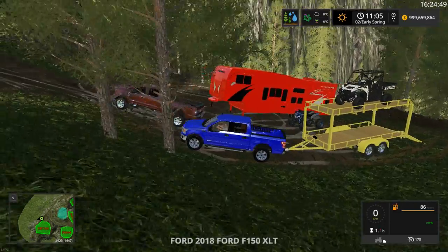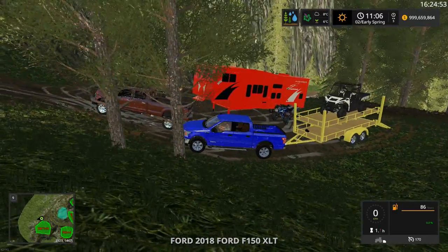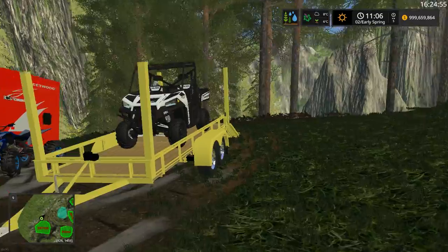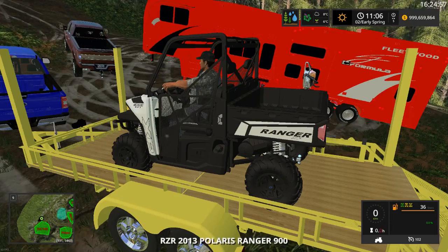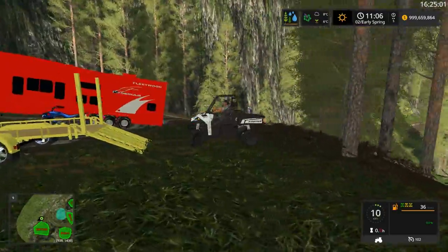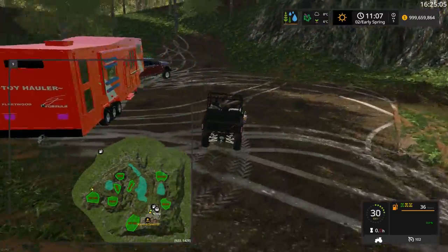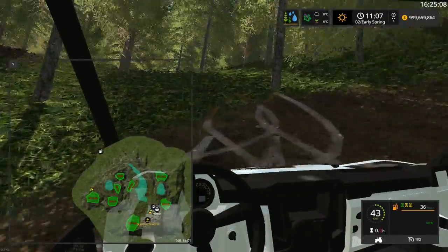Let's get the trailer unloaded. We got the Polaris — put the upper deck ramp down, there you go. Very nice trailer, very nice idea — easy to haul two items. Now if we go straight up we should be able to find some wood.